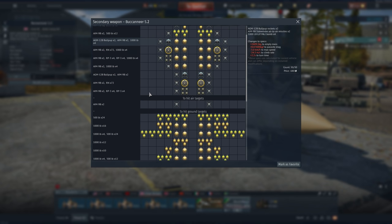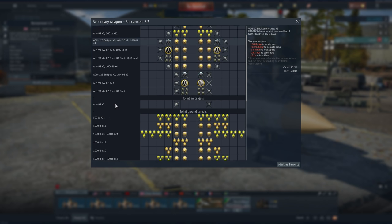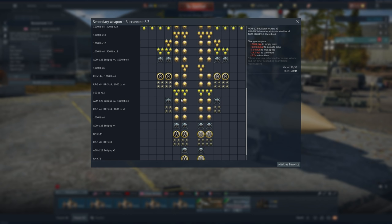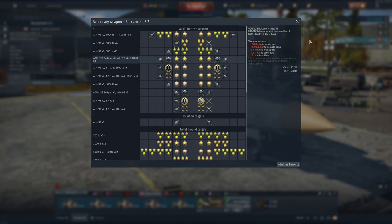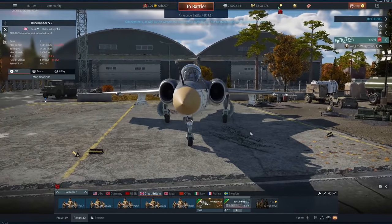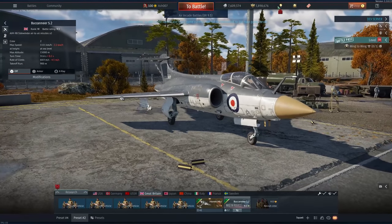Secondary weapons-wise, this thing goes absolutely mental. You can get all sorts of things: Bullpups with 1,000-pound bombs, 1,000-pounders, 500-pounders, AIM-9Bs — though those are the limiting factor for air-to-airs — RP-3 rockets, and RN times 72 rockets, basically equivalent to Mighty Mouses. There's a lot of options, but if you're like me you'll just run the AIM-9Bs, though it is only two of them. There is no offensive armament on this aircraft at all.